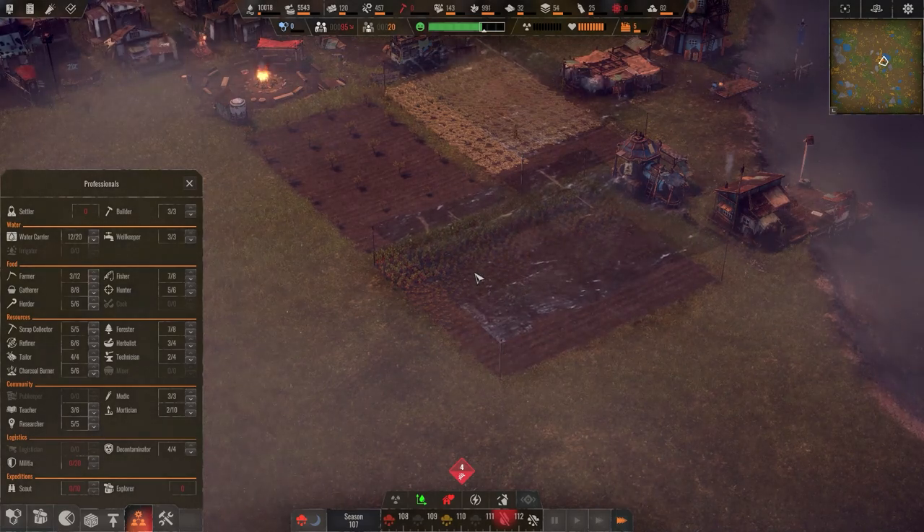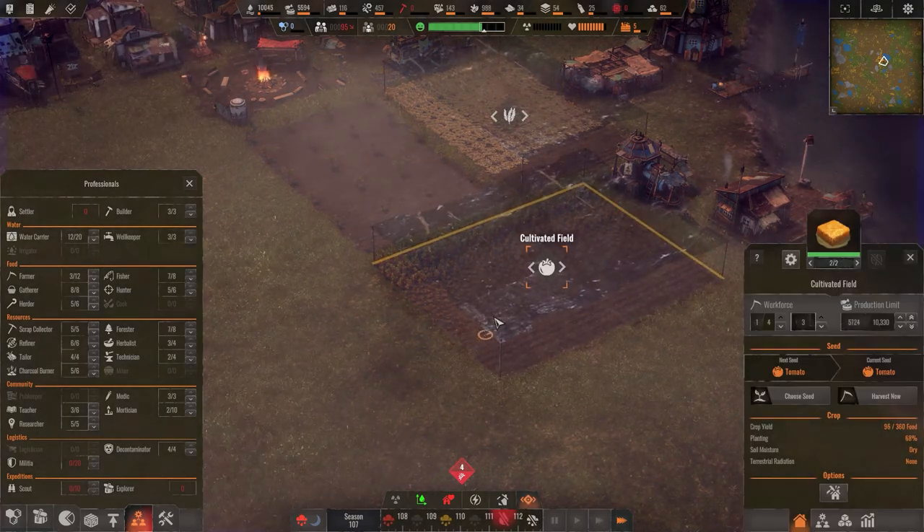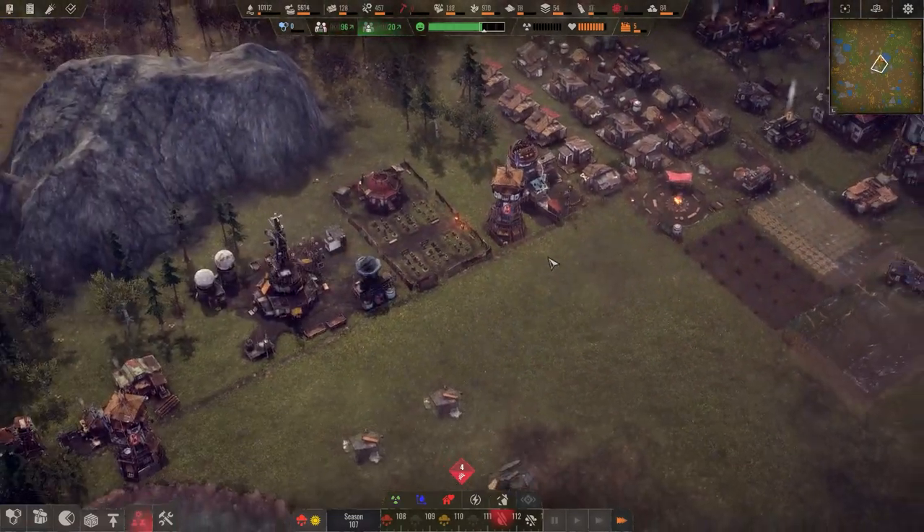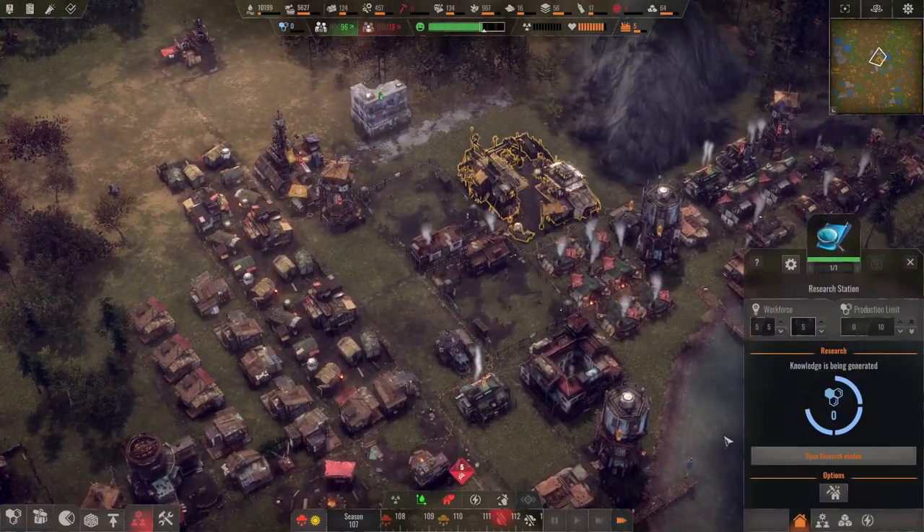Look — they put coverings over the top because there's contaminated rain coming, and that protects the crops. Pretty neat, right? It took us that long to do it because we needed to get a weather station.